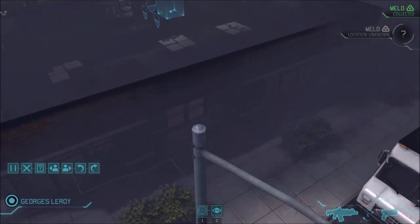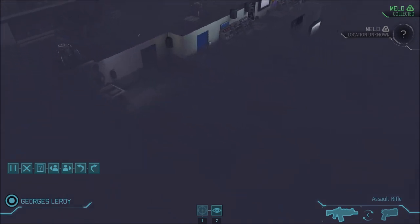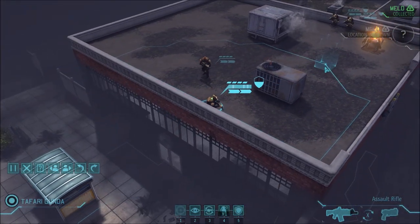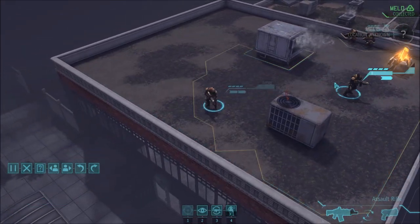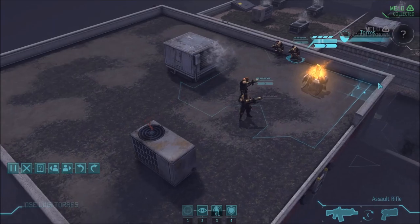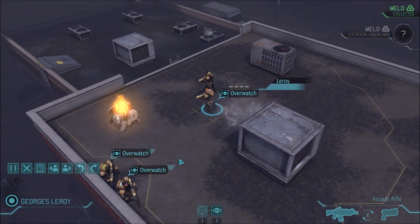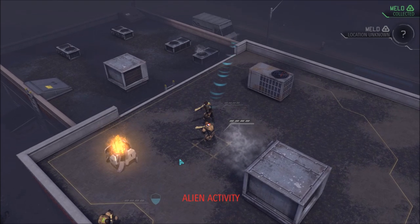I always recommend hunkering down against any alien except thin men and mutons. Mutons — if their aim chance is too low to hit you — will just throw grenades. Thin men, if their aim is too low, will spit poison on you, which isn't a good option. The only exception is if you have enough health to survive the poison and would rather take that than get shot.